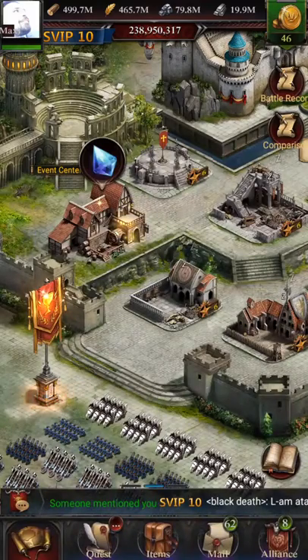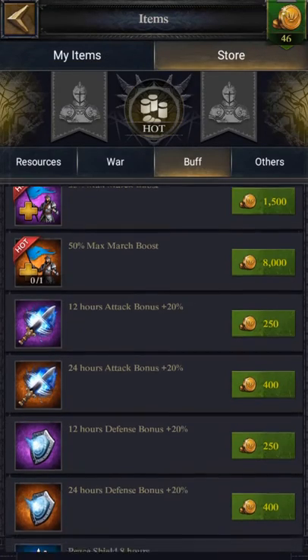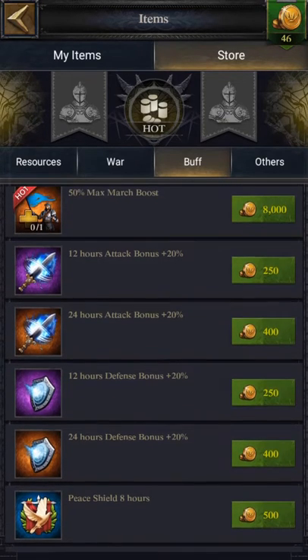Then you should come to the store, click on buffs, buy a 20% buff, an attacking buff and a defense buff.